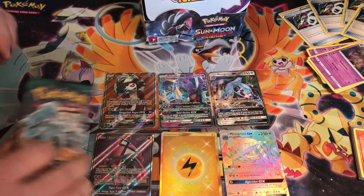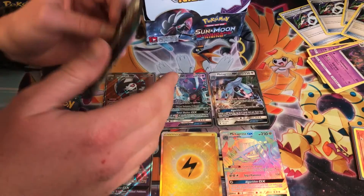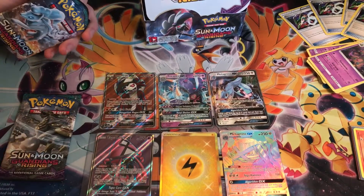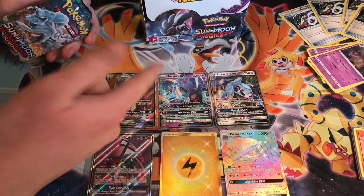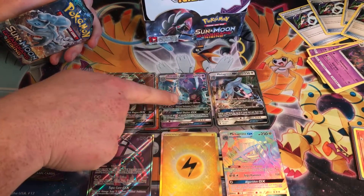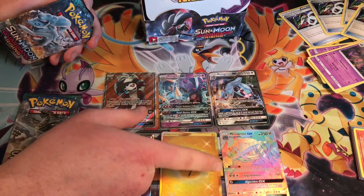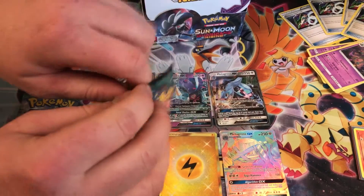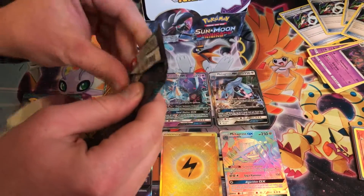Alright so this is the second case of Guardians Rising, 4th box, last of the unopened. Pulled Tapu Lele Full Art on Thanksgiving, then it was like Metagross Toxa Packs — I think it was Metagross — then a Full Art, then a Hyper Rare, then a Seeker Rare yesterday. Pulled Seeker Rare Lightning Energy, so a little quick recap.